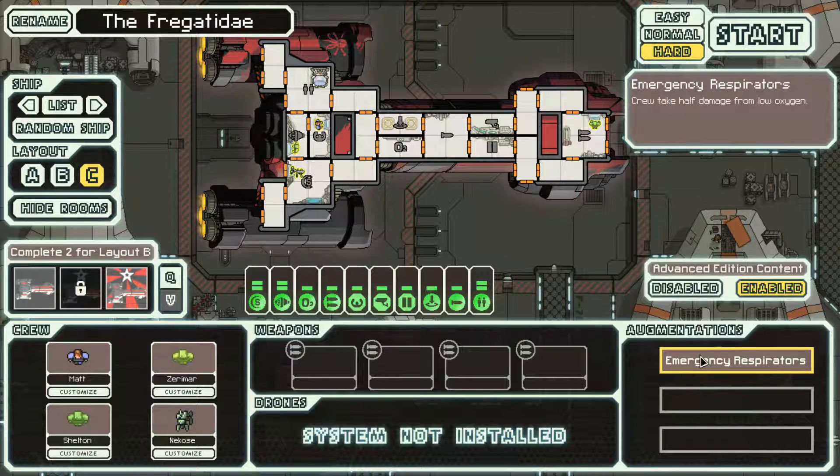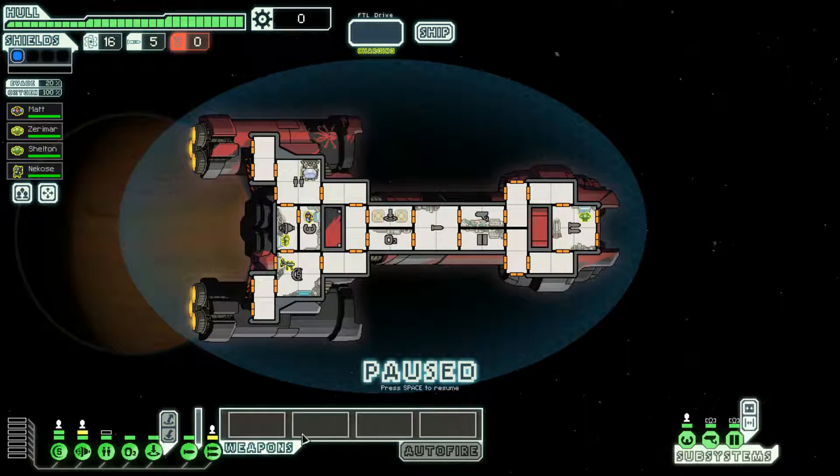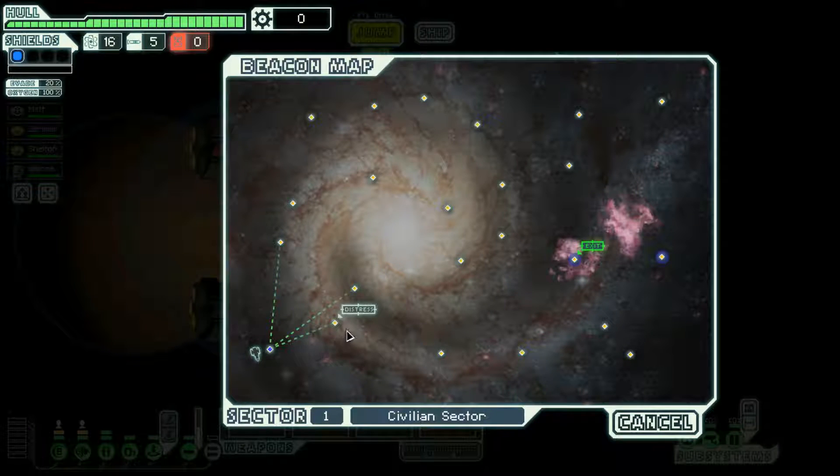Emergency respirators — alright, let's do it. Hard mode and all that. We have no other weapon. Oh my dear lord, we do have a teleporter. Interesting. First things first, changing up positions here — since we don't have a weapon, there's no point having a crew member in the weapons position. We'll just have to transport people over.